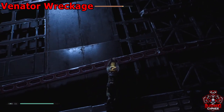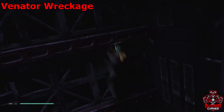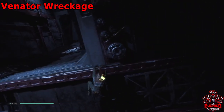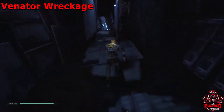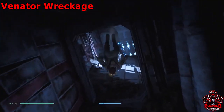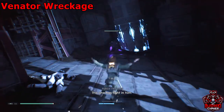Climb up the wall and you'll be on the platform where the RPG stormtrooper was. With this wall run, avoid the electricity — do it at the last possible minute. Then knock these guys out and keep going forward.